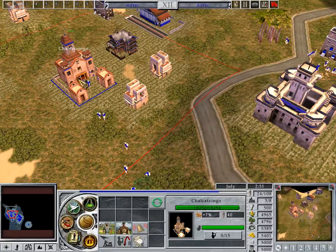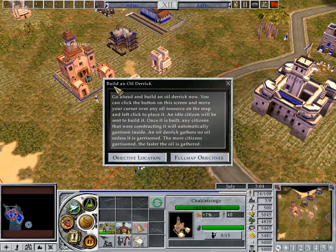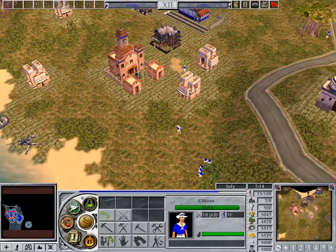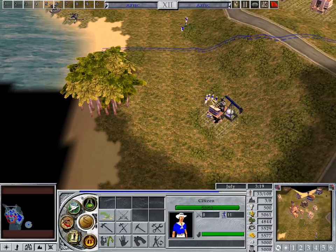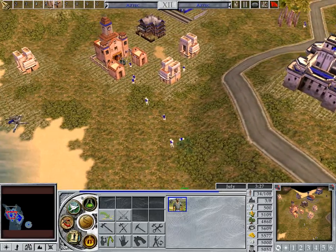It is also possible to order the construction of certain resource collection buildings from this screen. The farm, for instance, can be built to harvest food. The oil derrick can be constructed to drill for oil. Oil is one of the special resources mentioned earlier. Special resources appear and disappear throughout the different epochs of the game. Go ahead and build an oil derrick now. You can click the button on this screen and move your cursor over any oil resource on the map and left-click to place it. An idle citizen will be sent to build it. Once it is built, any citizens that were constructing it will automatically garrison inside.